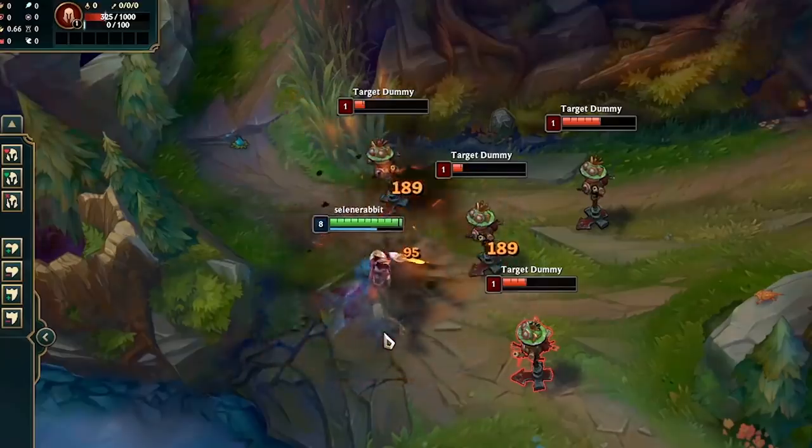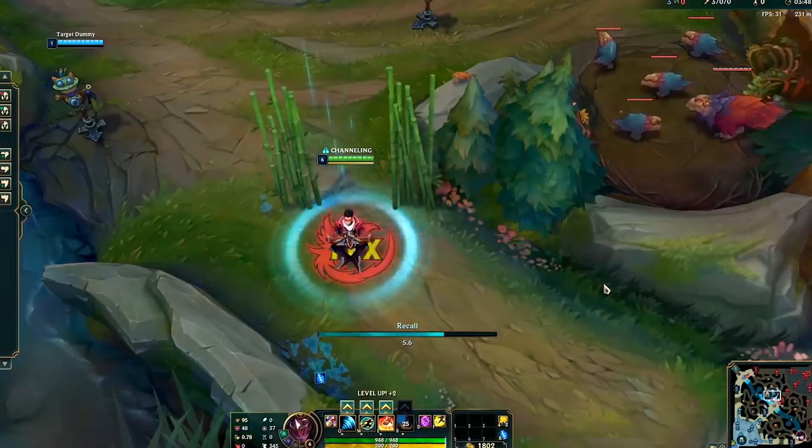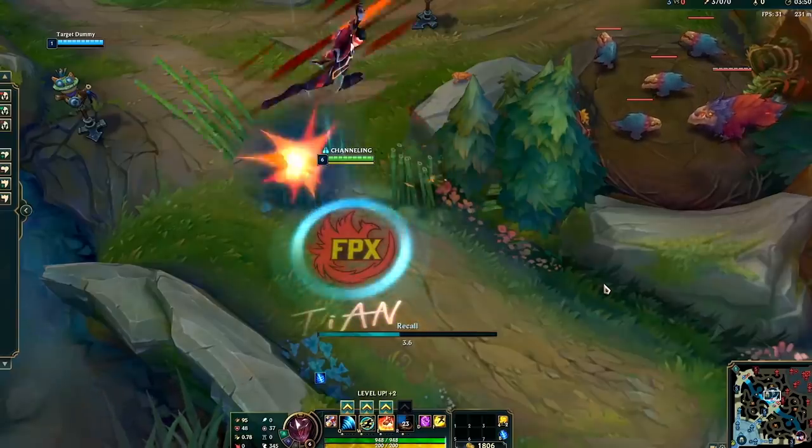The players wanted a theme of rising from the ashes as a team to become the Undying Phoenix. For the visual effects, this meant not only fire, but lots of phoenix decals and motifs. We put the FPX logo into abilities where it made sense, but we also put in other more subtle hints.